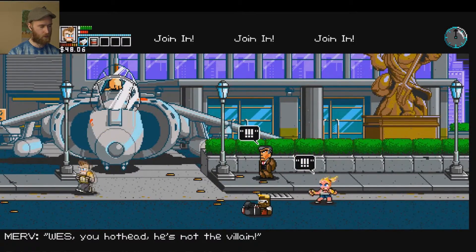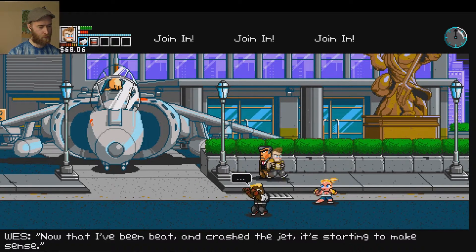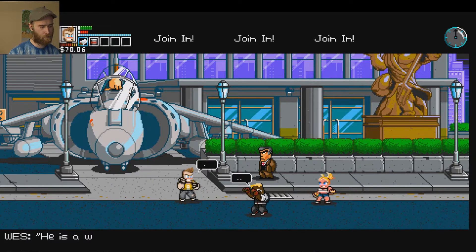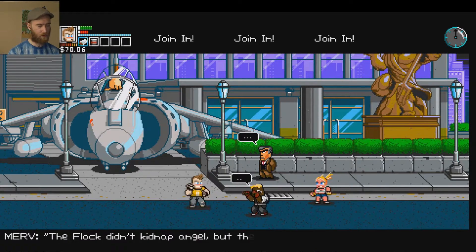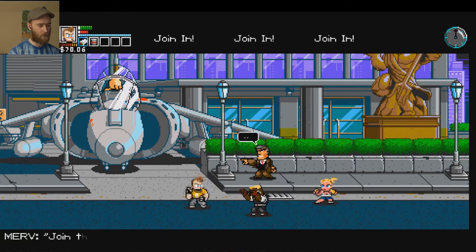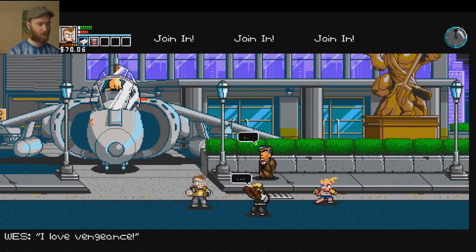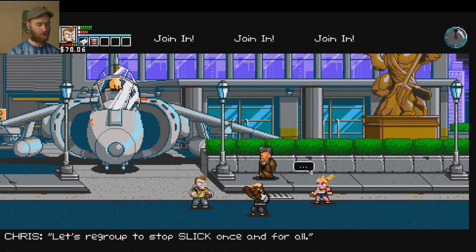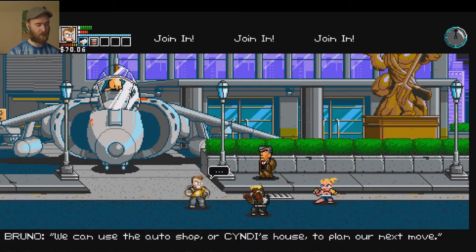Okay, so I'm going to collect all of this money. He's a hothead, but he's not the villain. Now that I've been fighting with a jet, it's starting to make sense — glad that's cleared up. He's a worthy fighter. You all going to join me, even Merv? The Flock didn't kidnap Angel, but they know who did. Join them and take our vengeance. I love vengeance. Let's regroup to stop Slick once and for all. We can use the auto shop or Cindy's house to plan our next move.